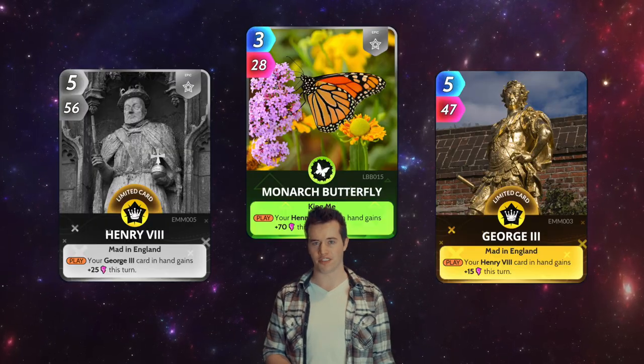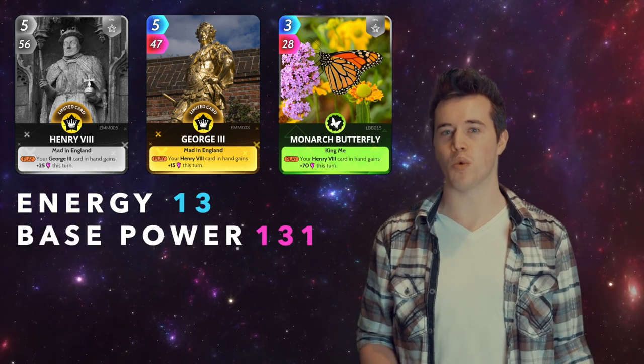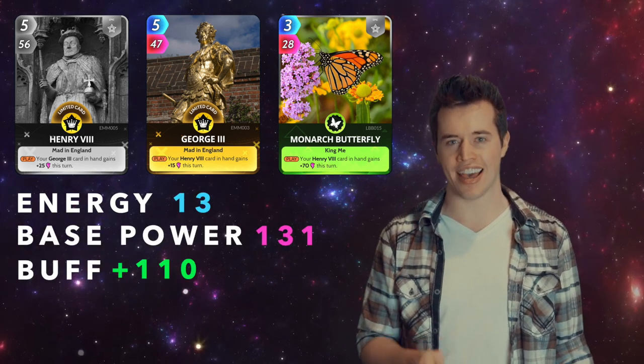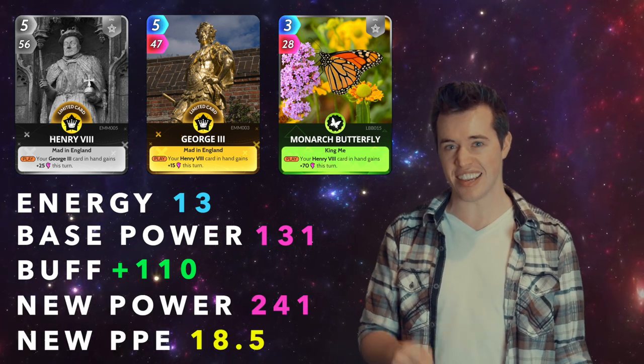Now add in the Monarch Butterfly. Total energy: 13. Total base power: 131. These three have a boost of 110. That makes their new total power 241, and their new PPE 18.5.